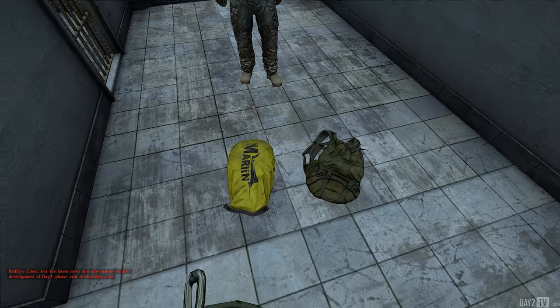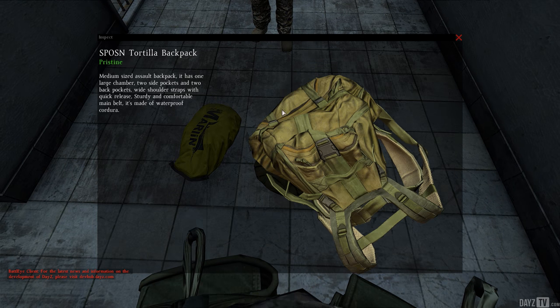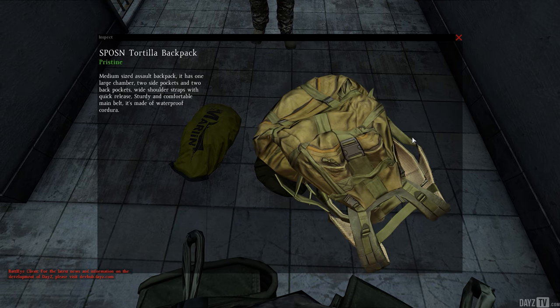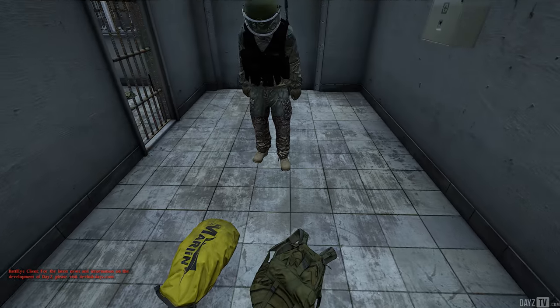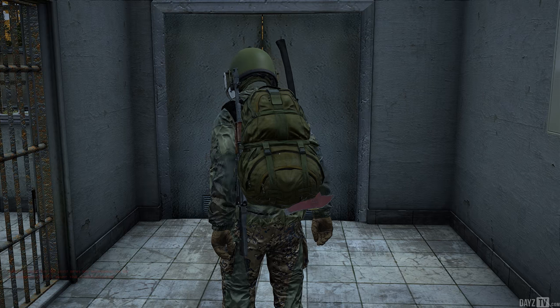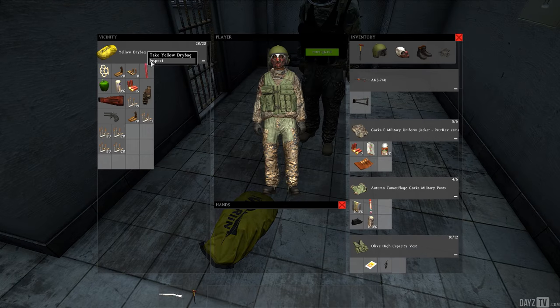Next up we've got a set of new backpacks. The first one is the Spaz and Tortilla backpack, which is incredibly similar to the one we see in Arma 3, but it doesn't look out of place in DayZ. It's a different model by the way — not actually the same model as Arma 3. It's got a really high profile when you're laying in the grass, so you have to keep that in mind.